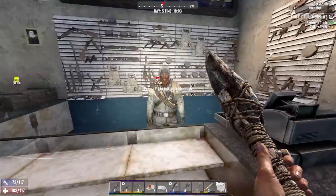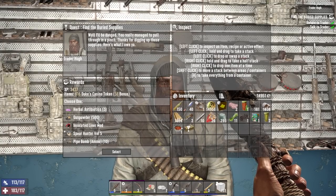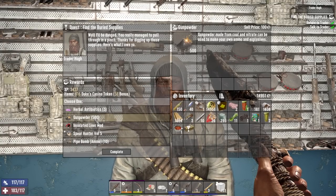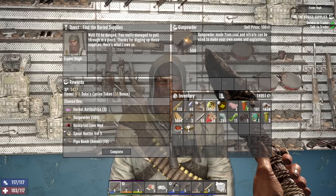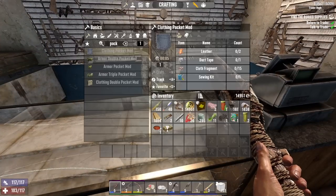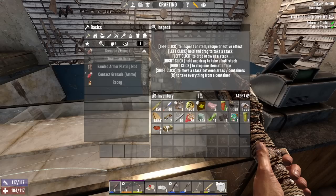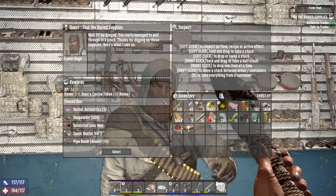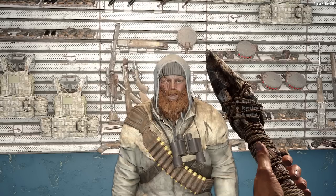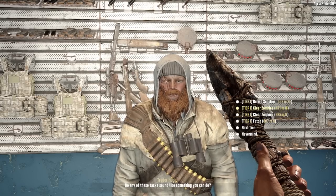No magazine choice — oh, 500 gunpowder! I'd be stupid not to take that. How many grenades or how much ammo would 500 gunpowder make? A lot, yeah. Quest rewards are really interesting.